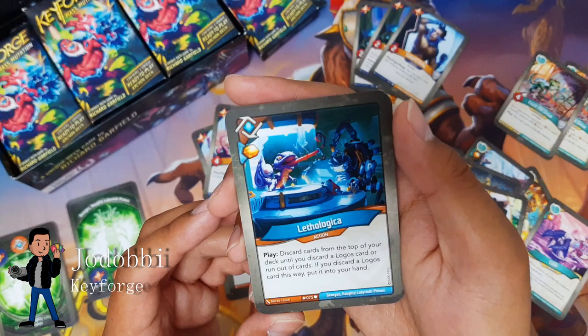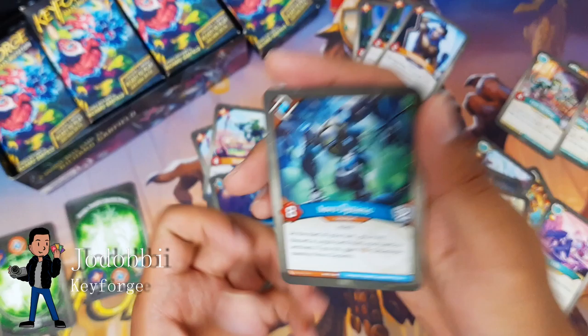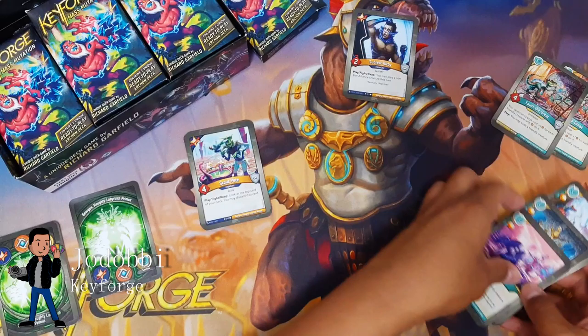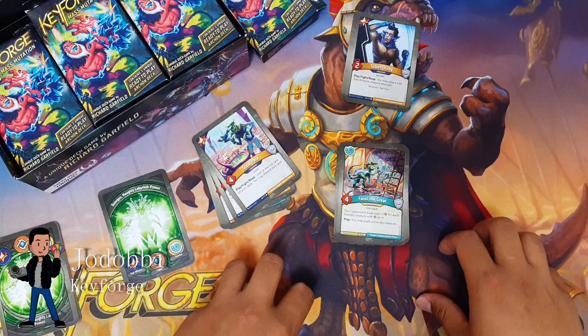Another thing this deck does really well is speed. You've got Scout Pete — two of them — which allows you to discard cards on a play. You have Bot Booked In, which is like a reaping Wild Wormhole. Eclectic Inquiry lets you archive the top two cards of your deck, so this deck really allows you to go through your deck fast. Double Let the Logica so you can cycle really quickly, and Quick just for that extra draw. Novu gives you amber every time you discard a Logos card from your hand at the start of your turn.